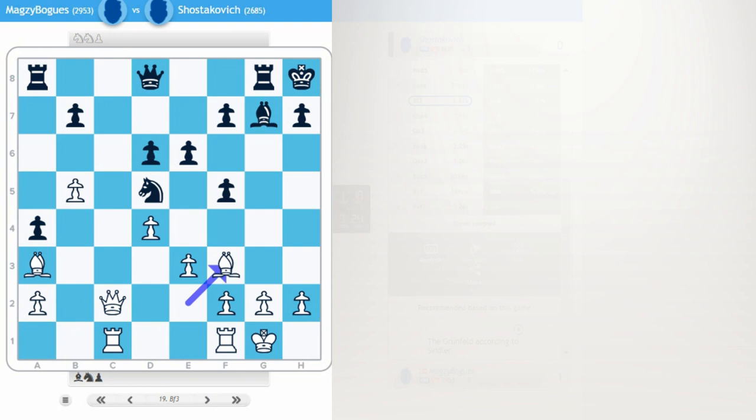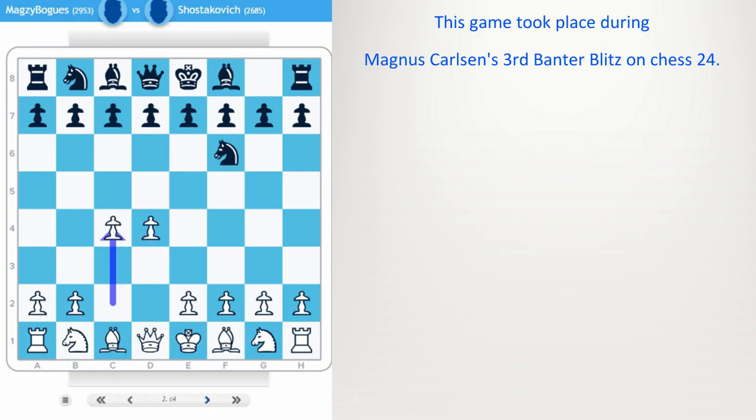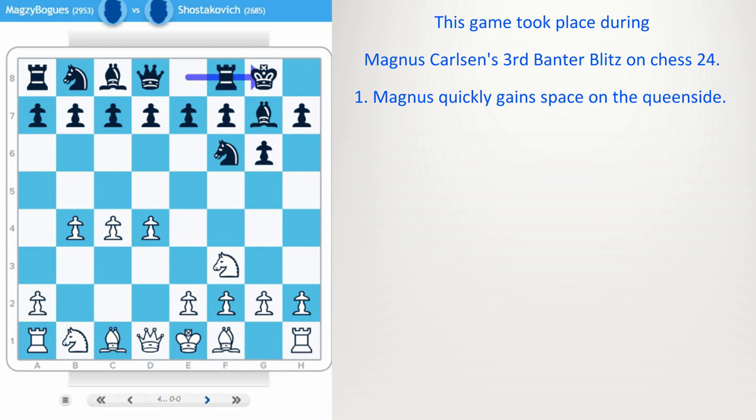Here we go. d4, knight f6, c4, g6, knight f3, bishop g7, and now b4 — quickly gaining space on the queen side. Castle e3, d6, bishop b2, rook e8, knight c3. White has gained space on the queen side very quickly.